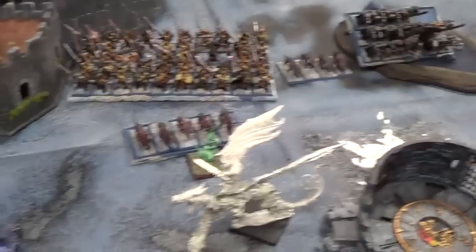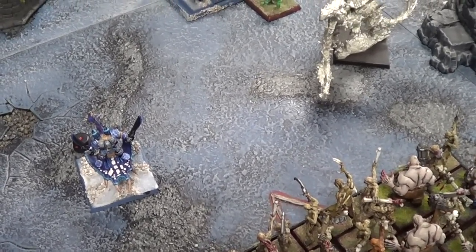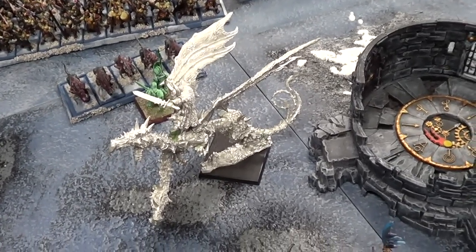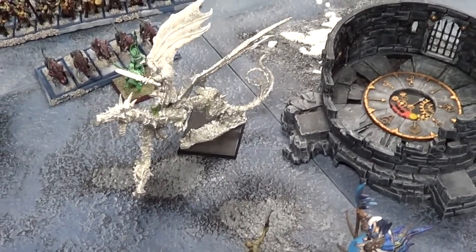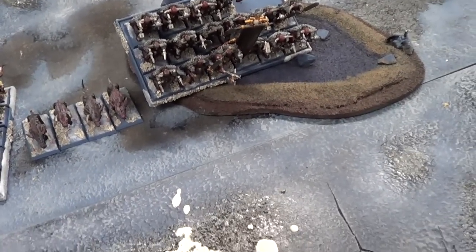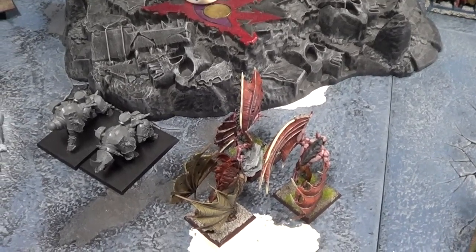In combat, my Terrorgeist had ASF and his Disc Guy had ASF too. I did one wound to the Disc Guy putting all attacks on him. He had three attacks hitting on threes rerollable and missed everything. The General on the Dragon hit me but failed to wound on fours. The Dragon carried that team doing three wounds. I ended up crumbling so he didn't get the overrun. The fight with the Marauders did nothing; I'm still holding them up. Warriors biffed my Dogs, and Skullcrushers biffed my Spirit Host but I angled it so they had to overrun away from my Vargeists.